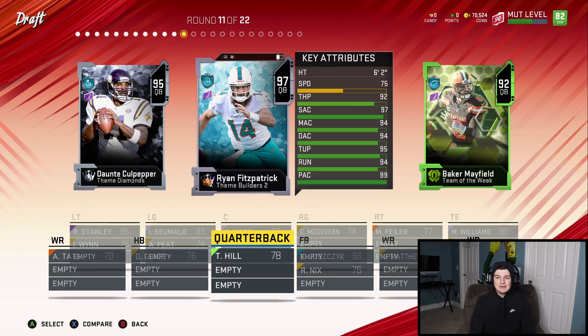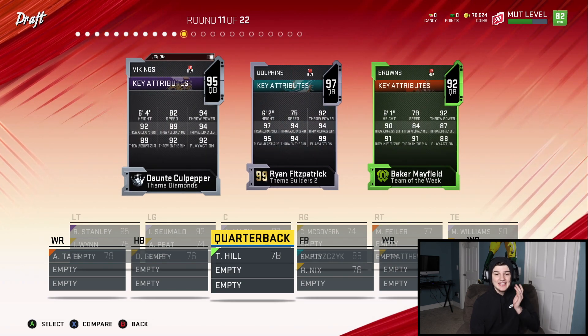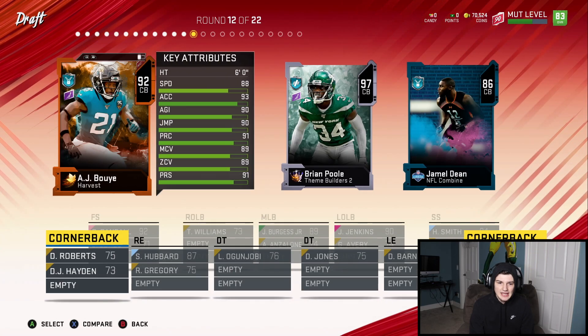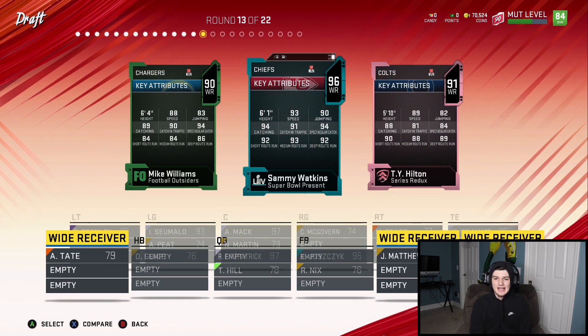Quarterback round here, we got Fitzpatrick, Mayfield, and Culpepper, and the slowest is Ryan Fitzpatrick. His stats are actually insane though, I'm excited to use this card. Round number 12, all cornerbacks, and we're getting AJ Boye. First wide receiver round and we're stuck getting Mike Williams. We're pretty much getting the worst player every round — maybe not the worst, but definitely not the top tier card.